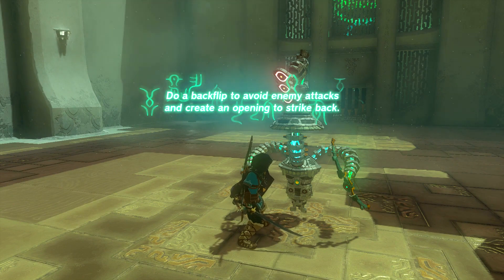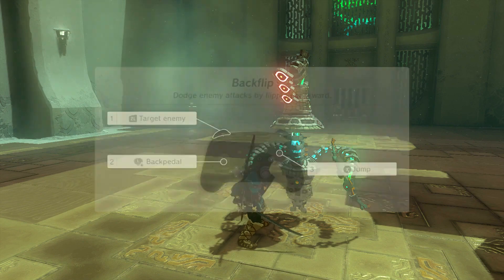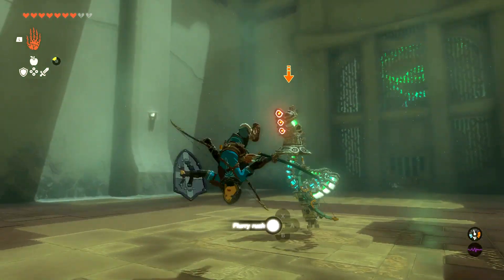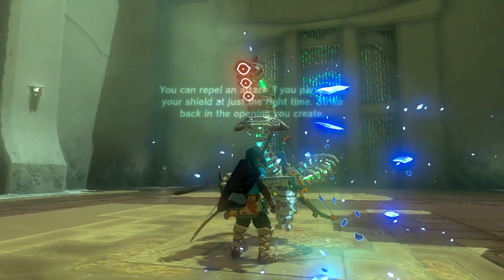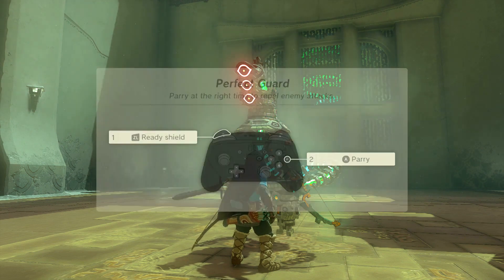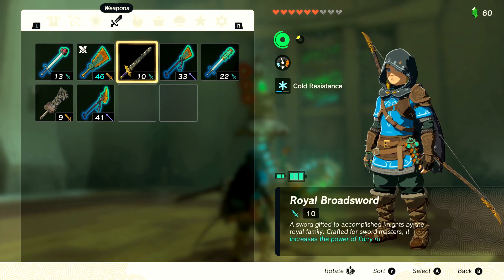You always get flurries. Do a backflip to avoid enemy attacks and create an opening to strike back. Hey, make sure that gloom sword doesn't damage you to death, or eat some food. It won't damage you to death. Target enemy, backpedal. Oh dang, he didn't even hit me. You can repel an attack if you parry with your shield at just the right time. Strike back in the opening you create — ZL and A. Parry. Don't worry, I know how to do this.